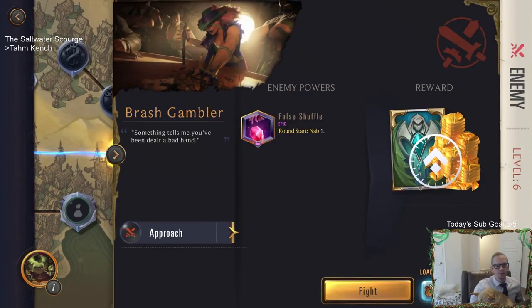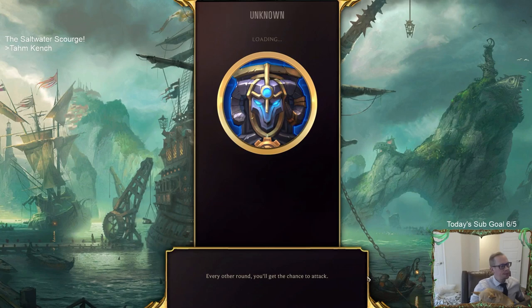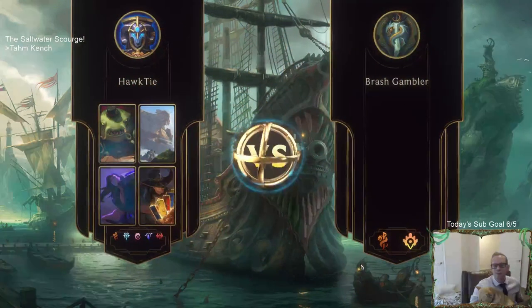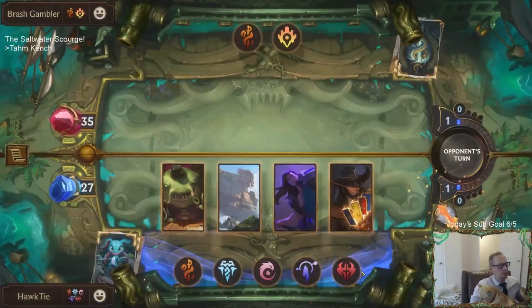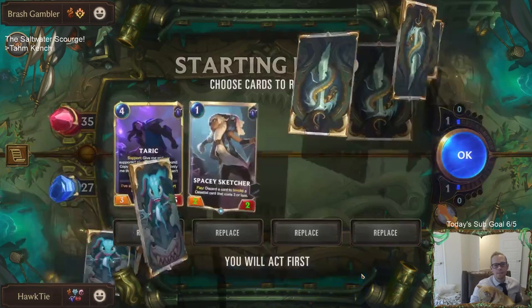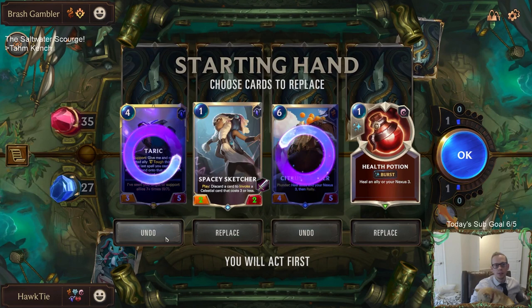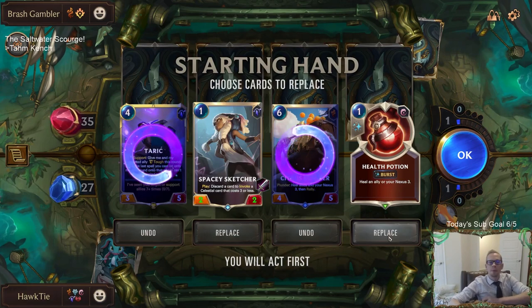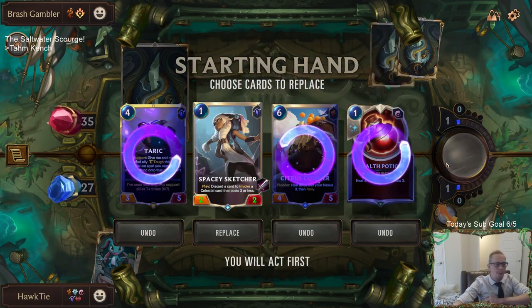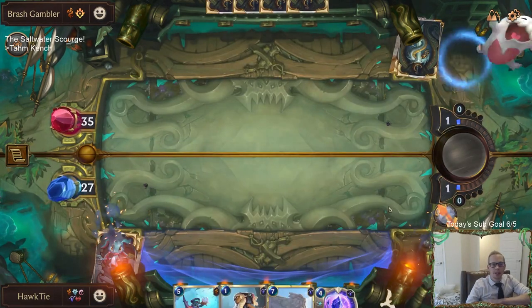The Brash Gambler. Hopefully some of that advice helps you out, Maxim. We got a Health Potion. We have the Attack Token now - right away. I'm going to keep the Spacey Sketcher and send the rest back.